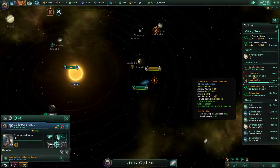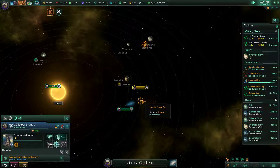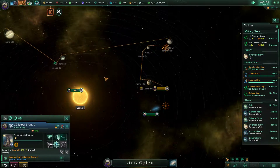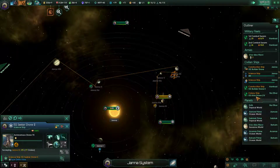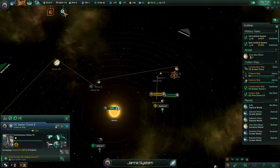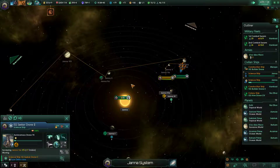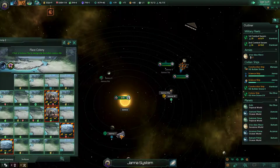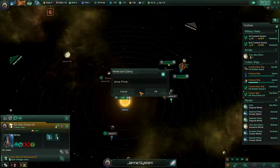Looks like you're doing something — oh no, you're a different one. Okay. Survey system, please. There we go. Getting confused. Debris have been analyzed, that's good. We have a colony ship. Colonized planet, right there.